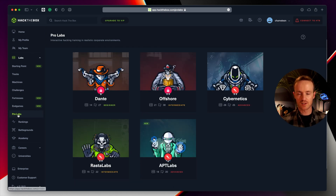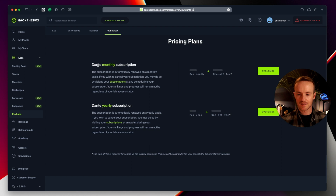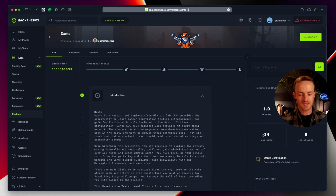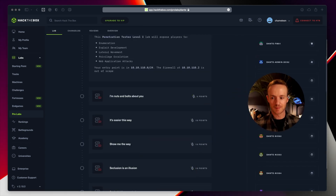Next up is pro labs. These are a paid add-on — they don't come as part of any of the current subscription models. If we click into Dante, you see 'subscribe'. This is a place where you can come and practice on really cool setups — if you're maybe practicing for a red team certification or some of the more advanced pen testing exams, you might want to subscribe. The description shows 14 machines in this lab with six servers and 26 active users. You put your hashes in here — it's pretty cool, and I would love to have the time to do one.